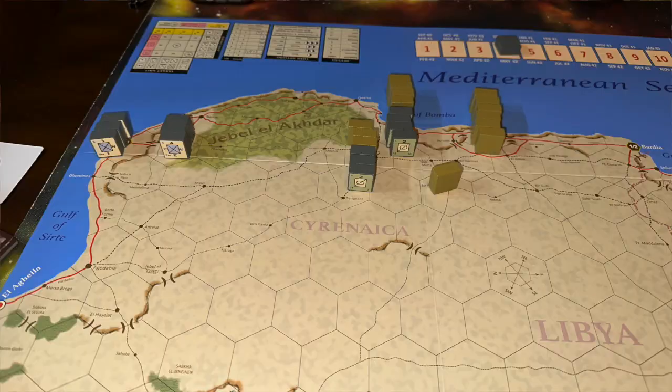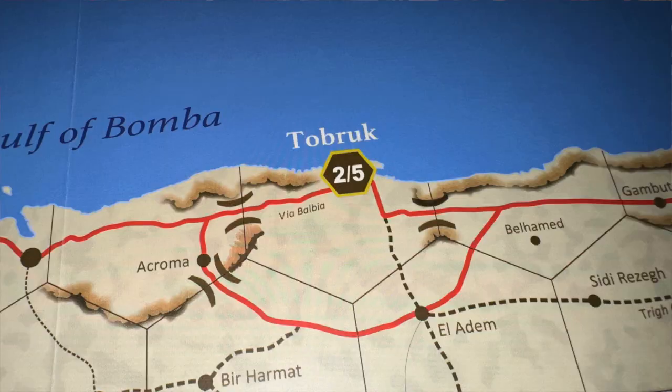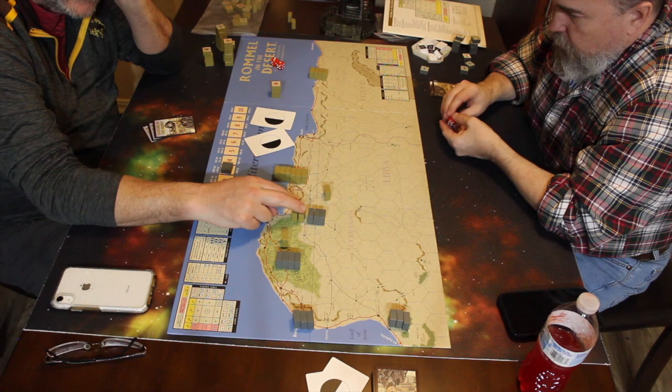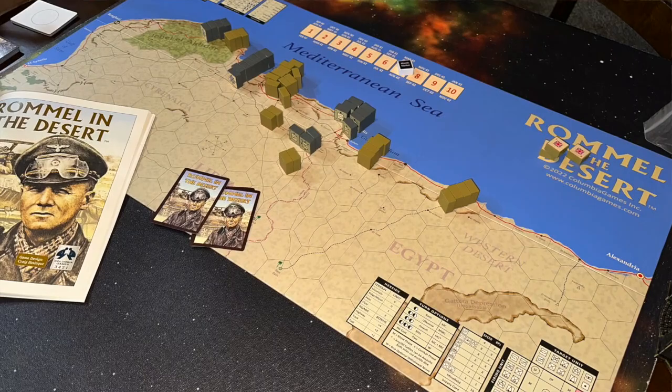There are fortresses, and players are going to try to take them. They'll try to cut them off from supply, which limits the enemy's BP options. You're trying to maneuver, take out key areas, and not take too much damage doing it. Players go back and forth, getting cards, checking supply, moving units along roads and tracks, maneuvering into position, and engaging in combat. There are different victory conditions depending on what you're playing for, and if you achieve those conditions, you win.